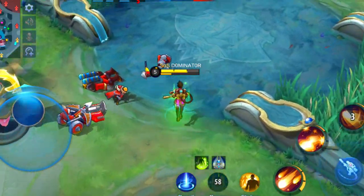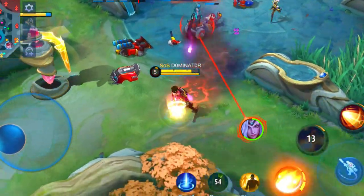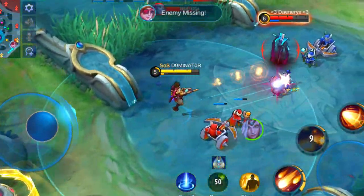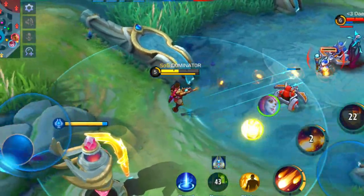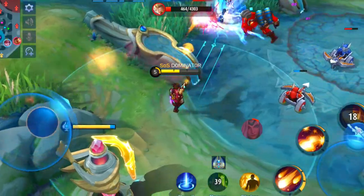In late game a strong tank hero is needed to protect the team in a team fight. Krog, Belerick, Tigreal and Baxia are great heroes to protect your team from Kimmy's spray gun. Also heroes with high mobility are great to take her out. You can kill her easily with heroes like Helcurt, Hayabusa, Gusion, Lancelot and Aldous.